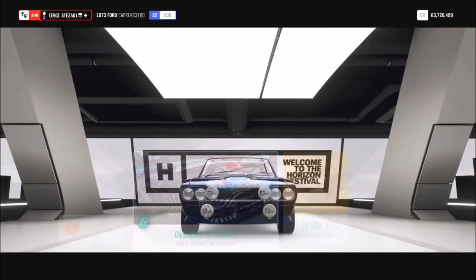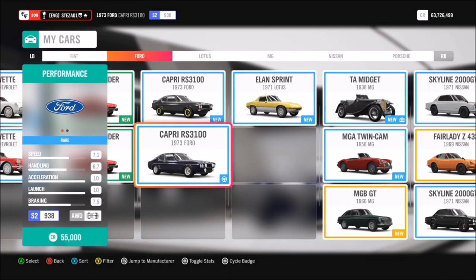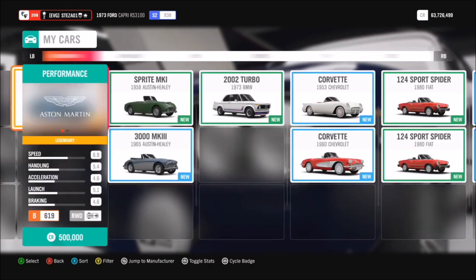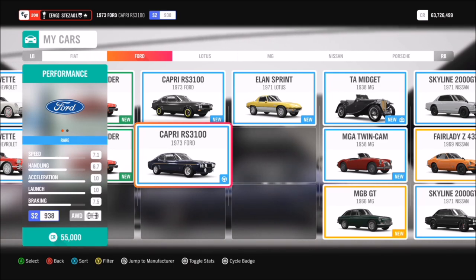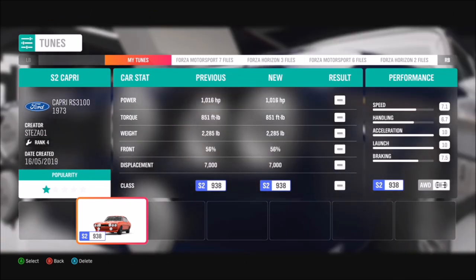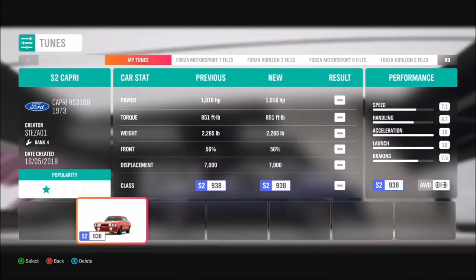First of all you're going to want to pick a classic sports car. You can obviously pick whatever one you want — you can go for a classic 71 Skyline or you can do what I did and go for the 73 Ford Capri RS3100. I recommend tuning it to get through the challenges quicker, especially the first challenge, as most classic sports cars are actually quite slow.